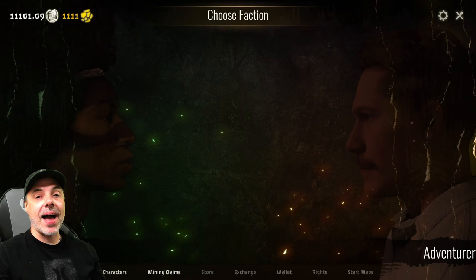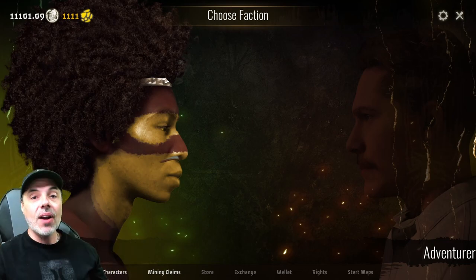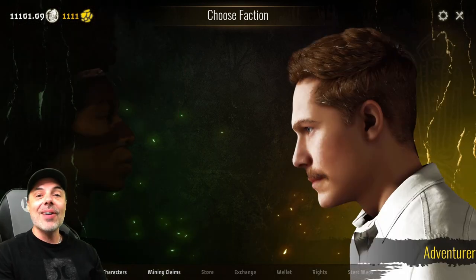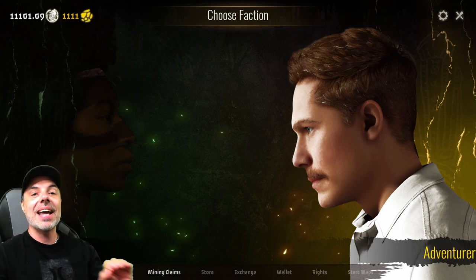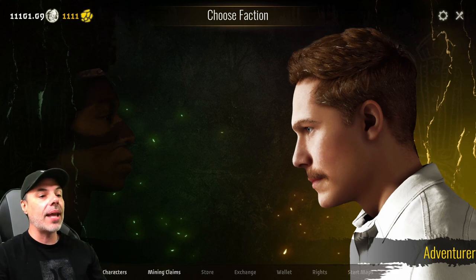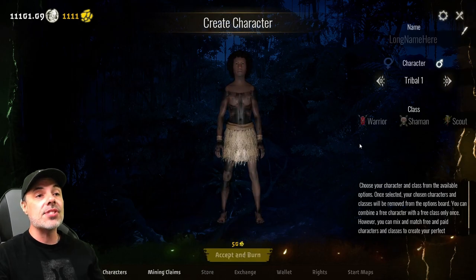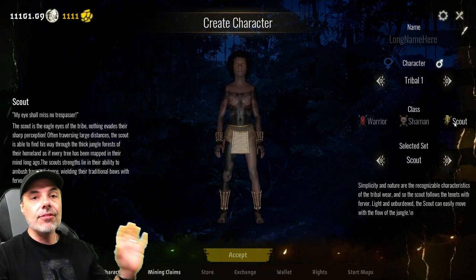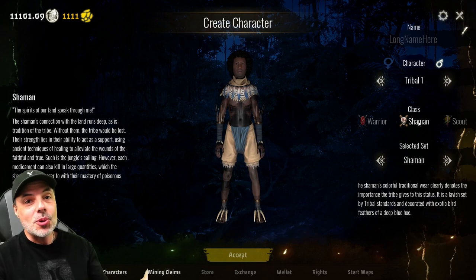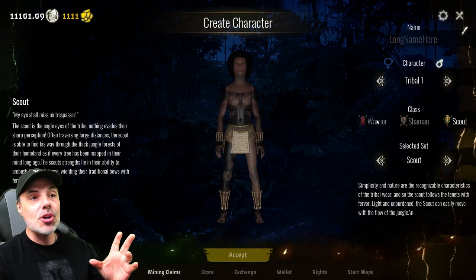Let's start by talking about the factions. You've got the tribals, which are dead set on protecting their claims — these are their lands and they don't want the adventurers to come in and steal the gold from their rivers. The adventurers are dead set on trying to strike it rich and will do anything to get gold out of these rivers and extract value from the land. If you look at any of the characters, you can start by creating a character and see that they have different classes: the warrior, the shaman, and the scout, which all have different specialties. The shaman can use poison blow darts, the warriors are good at fighting, and the scout's strength lies in being able to ambush at a distance.